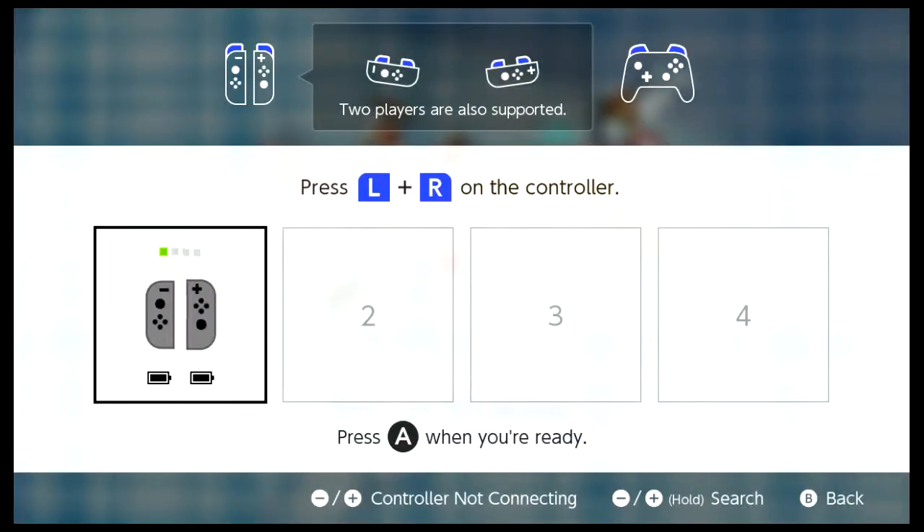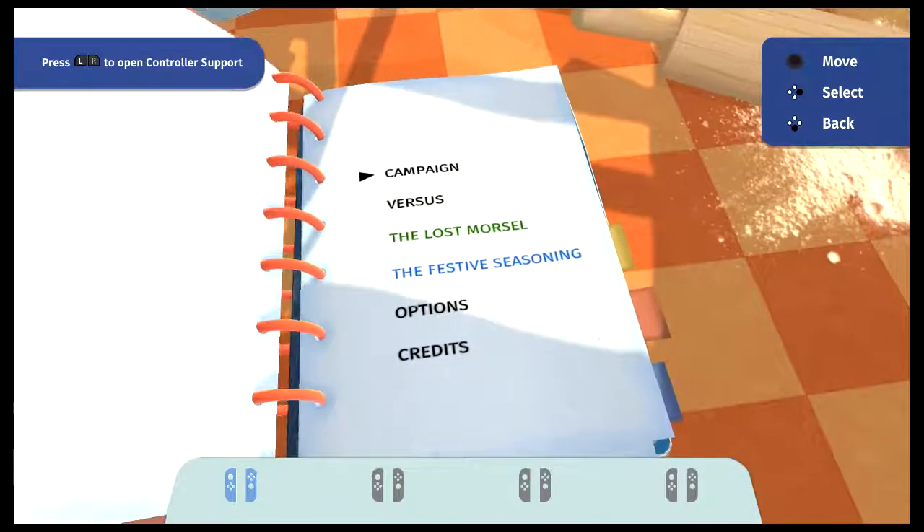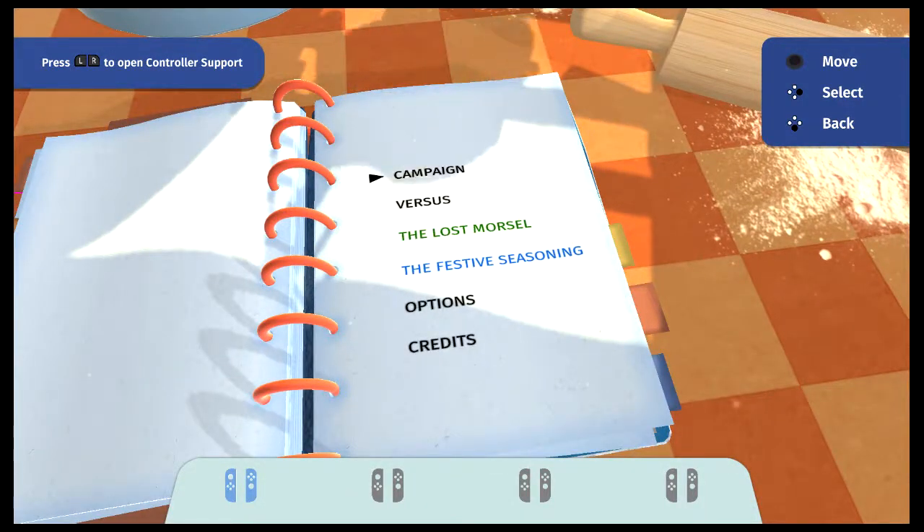Overcooked is a fast-paced couch co-op cooking simulator where you and up to three friends need to master cooking together by preparing a variety of dishes in over 25 kitchens as you make your way to take on the evil spaghetti and meatballs. The game has over 40 kitchens that span across the main campaign and the two DLC campaigns included with this version.